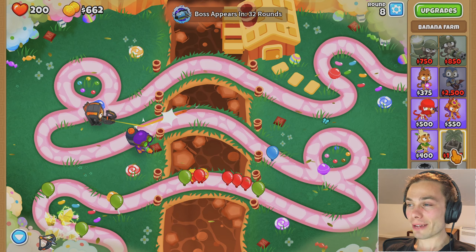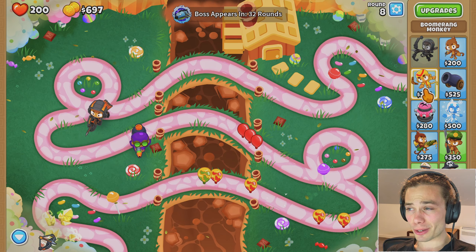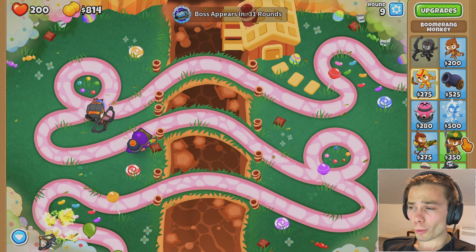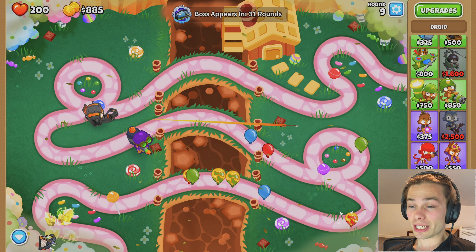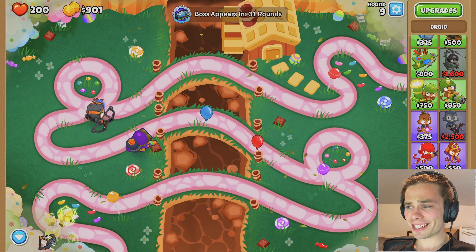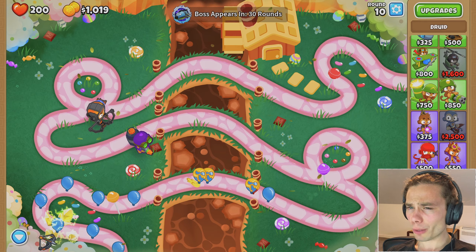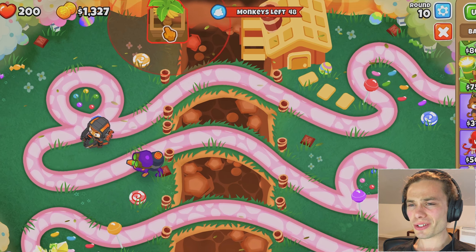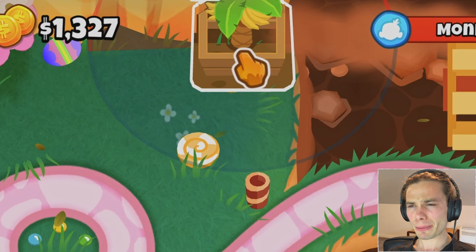I'm just torn between saving up for a banana farm, getting a druid, or maybe even just a boomerang monkey, because they are all very cheap. I know they all work, but I think I just like the druid a lot. I am just waiting to see if anything is possibly sneaking through, because I have 200 lives. I think I would just grab that banana farm first and place it all the way up the top.